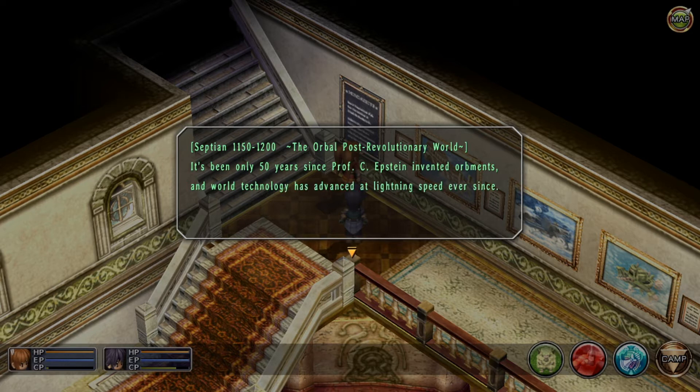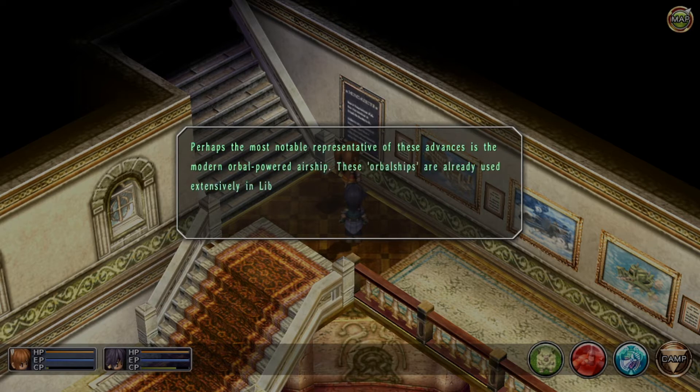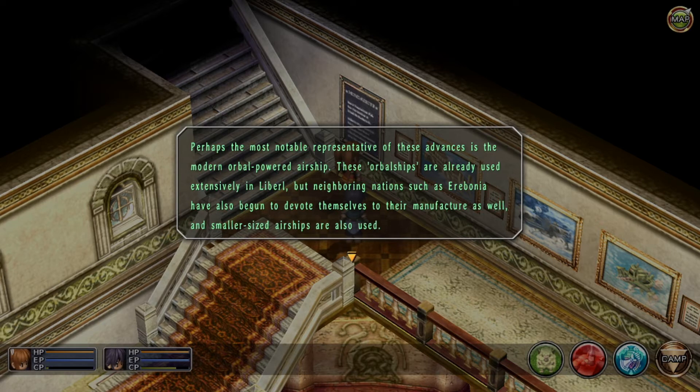Septian calendar 1152–1200. It's been only 50 years since Professor C. Epstein invented orbments, and world technology has advanced at lightning speed ever since. Perhaps the most notable representative of these advances is the modern orbl-powered Asher. These orbl-ships are already used extensively in Lobal, but neighboring nations such as Erebonia have also begun to devote themselves to their manufacture as well, and smaller-sized airships are also used.